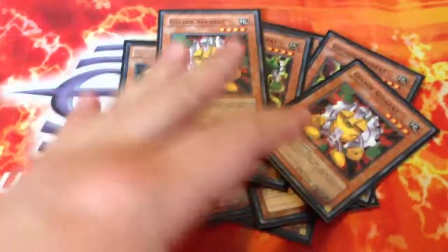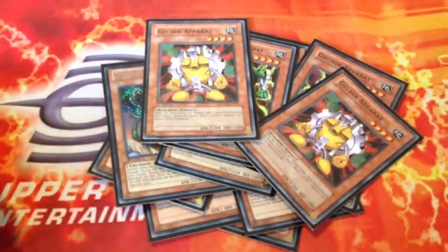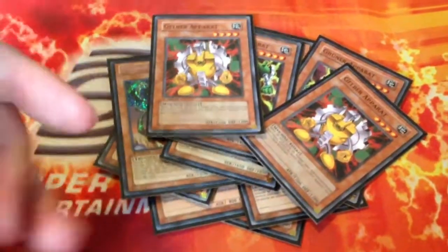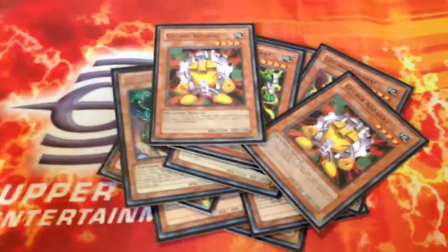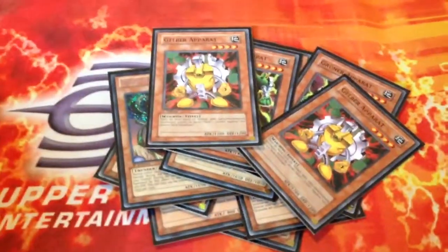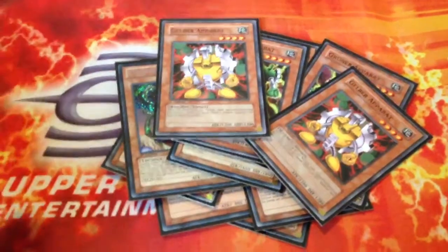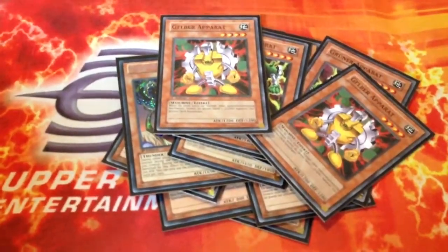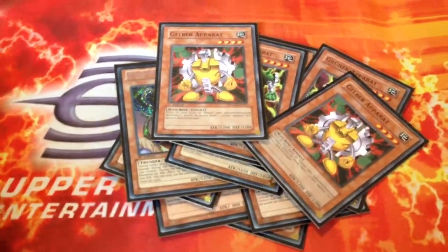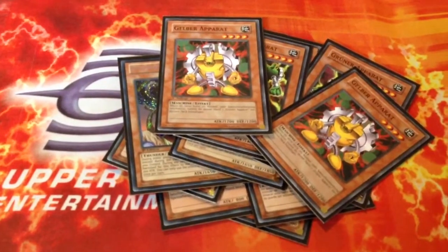In my last profile I was using the Machina engine. Part of the reason why I dropped that was, first of all, Evil Swarms are going to be absolutely everywhere. And even though Machina Fortress is an amazing card, I just decided to go another route and just go rank 4 spam. We also gained a whole lot of good cards since I last did this profile.